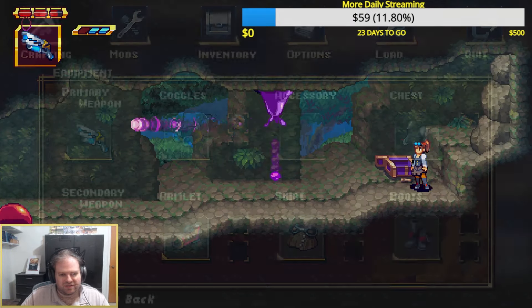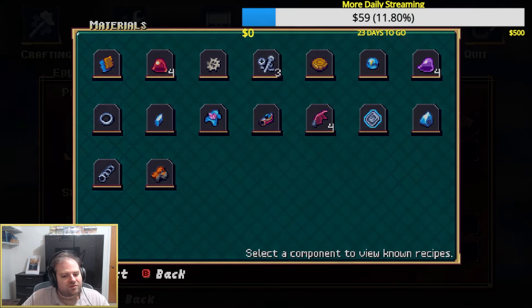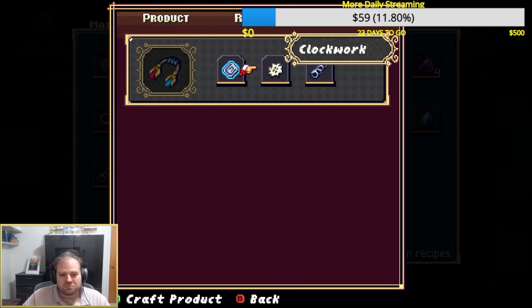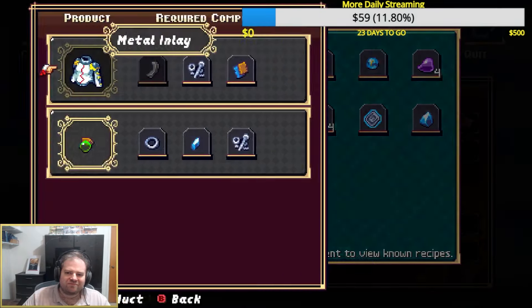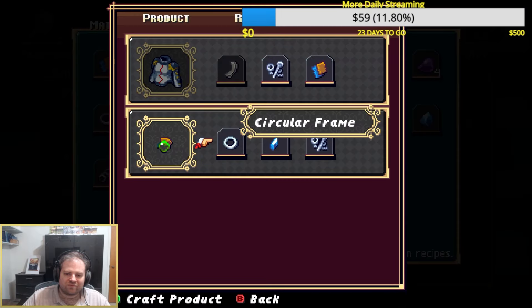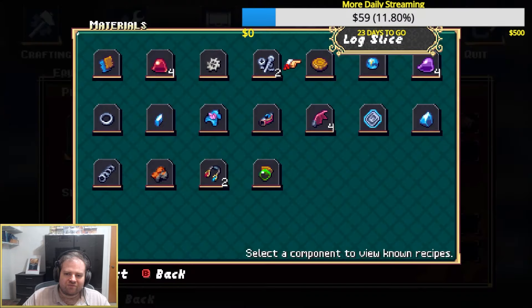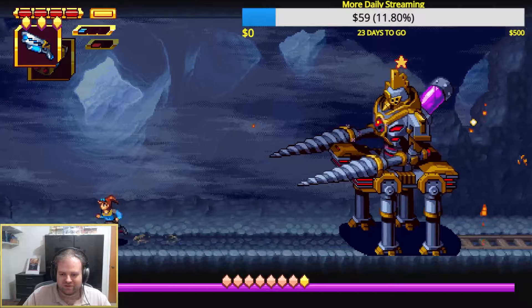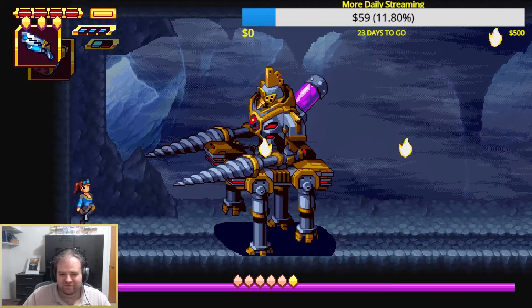Then add mods to them in order to change their properties, give you armor, make you do other things. The world itself will be full of secrets, unlocks, alternate passageways, and yes, you will be doing backtracking as well. If I had any legitimate problem from the demo, I don't like the crafting GUI. I would rather it be a list of all craftables and then show you what resources are required, rather than clicking on the resources to see what each one makes.